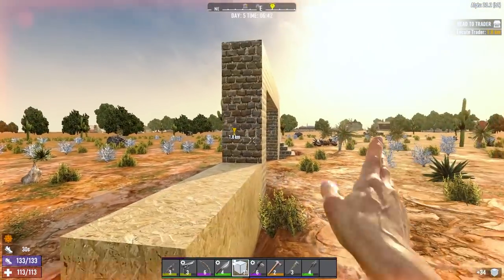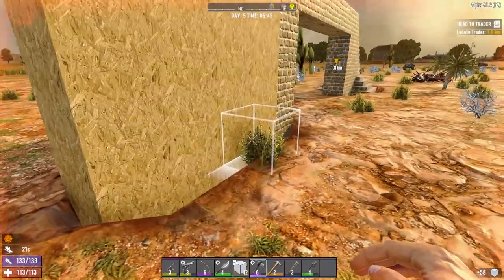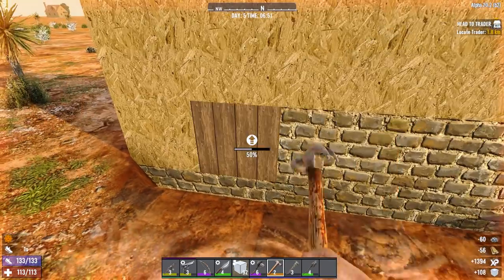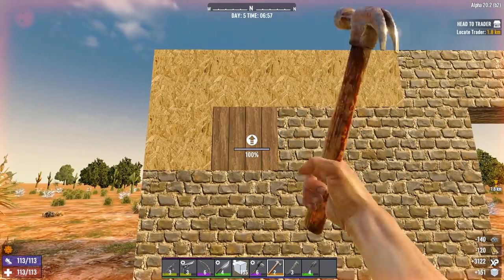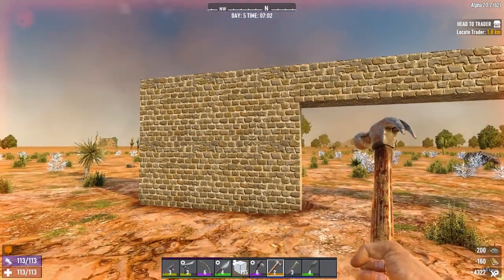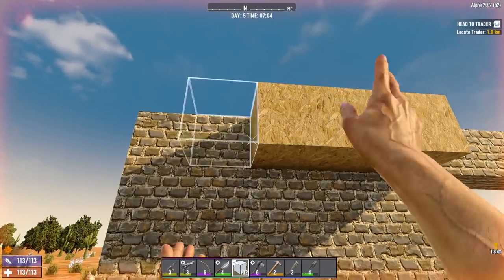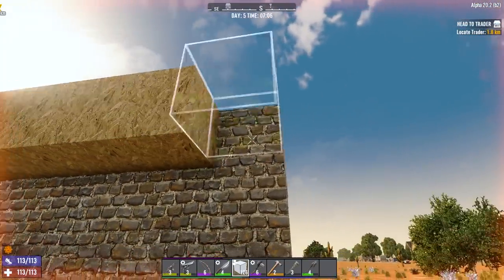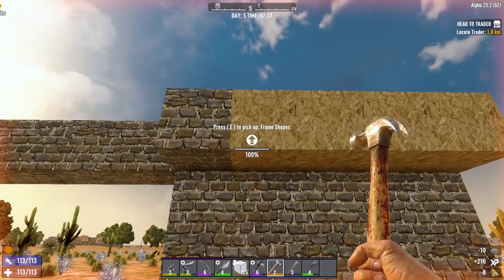Next you want to build this up as essentially a foundation for your corridor base. Now we have the foundation of the corridor in, we need to put the supports for the walls in first and reinforce them before we do anything else, because if you forget to put the supports in and reinforce them fully you could have a disaster where your walls are too heavy and they break - and that would be a waste of materials.